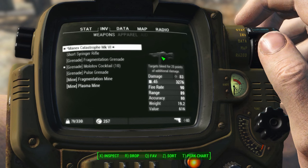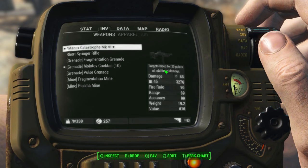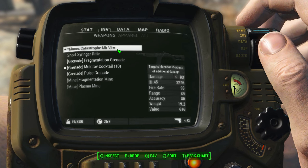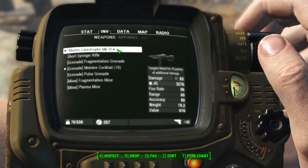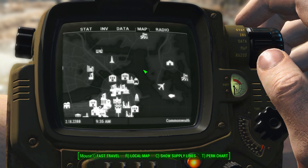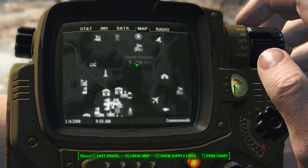For instance, I farmed myself a combat rifle with the bleed effect and it only took me about 40 minutes of trying. So let me just show you where to farm this.